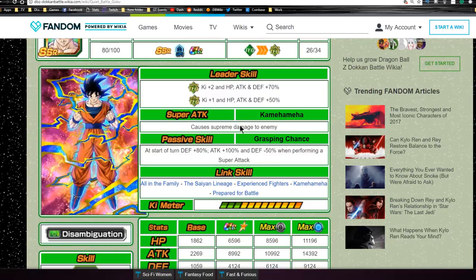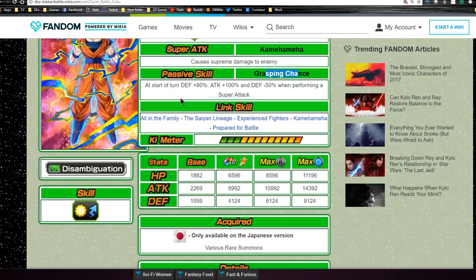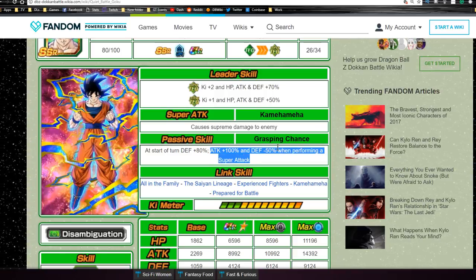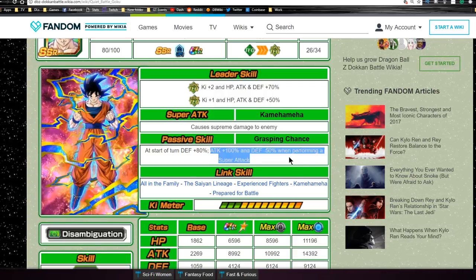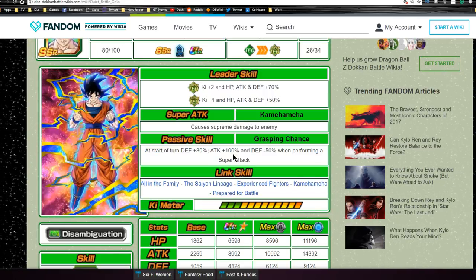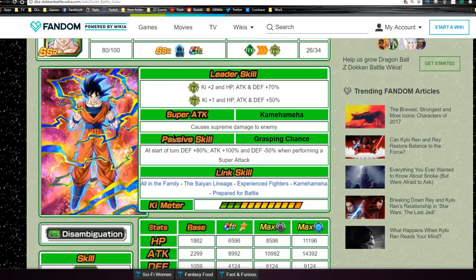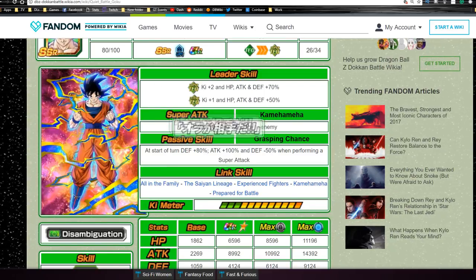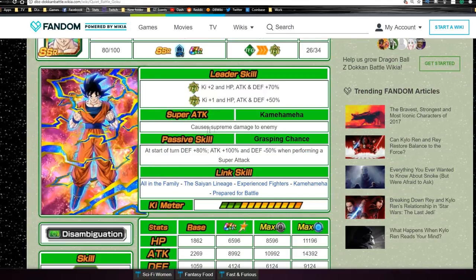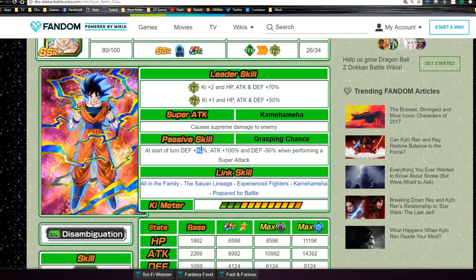For new players, if you pull him he's going to be a pretty decent leader — it's very difficult to find really good leaders at the beginning of the game. Extreme types get key plus 1, HP, attack and defense plus 50%. His super attack is Kamehameha, causing supreme damage. His passive skill, Grasping Chance, gives defense plus 80% at the start of the turn, attack plus 100%, and defense minus 50% when performing a super attack, so first slot is probably best for him.